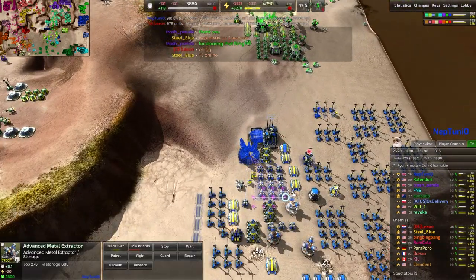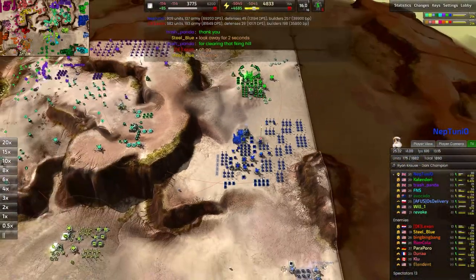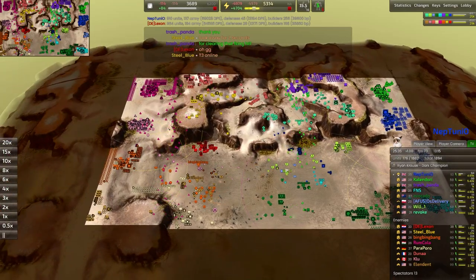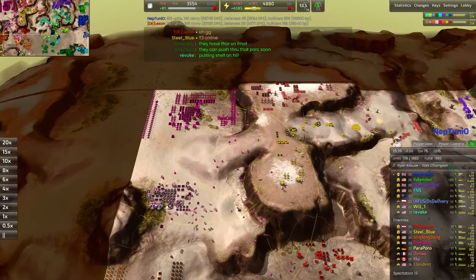Our actual blue player is building an advanced fusion reactor, and we have the build power, the energy, and the metal — so it's really just a matter of time before that comes up. The economy is starting to grow exponentially.